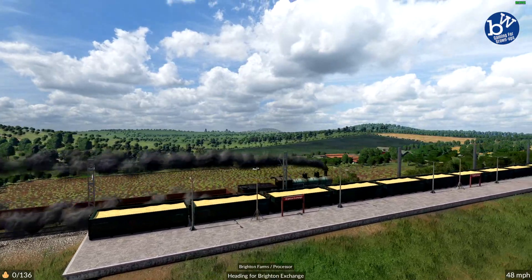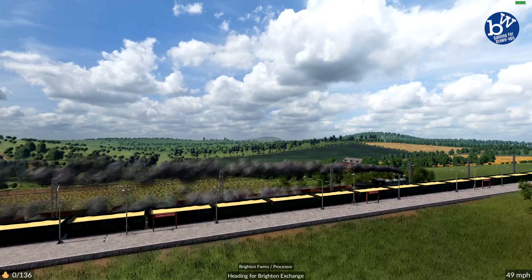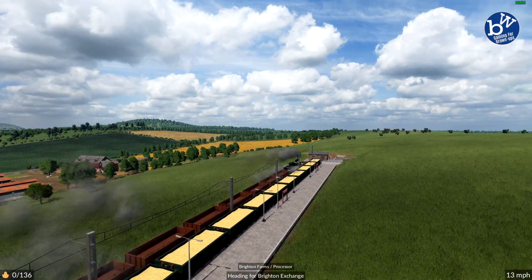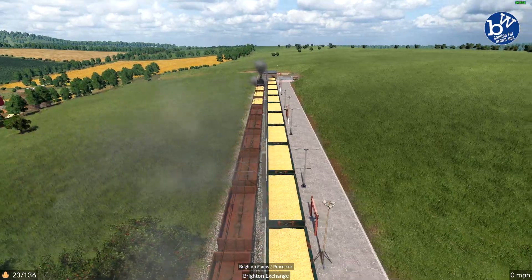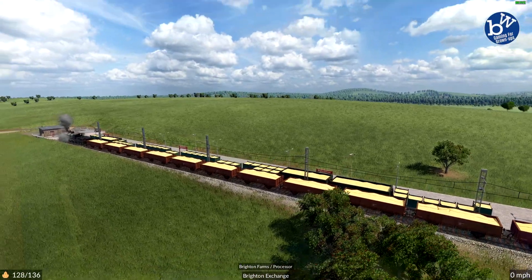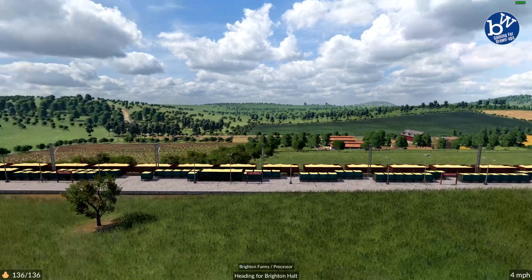As time goes by, towns will grow by themselves, but they will grow faster if you provide them with good passenger routes and fulfill their cargo demands. For instance, some towns require food — to provide this, you'll set up a cargo route between a farm and a food processor, and then a route from the food processor to the town. Unlike previous games in the series, each town has two specific cargo requirements, and only these can help grow the town.